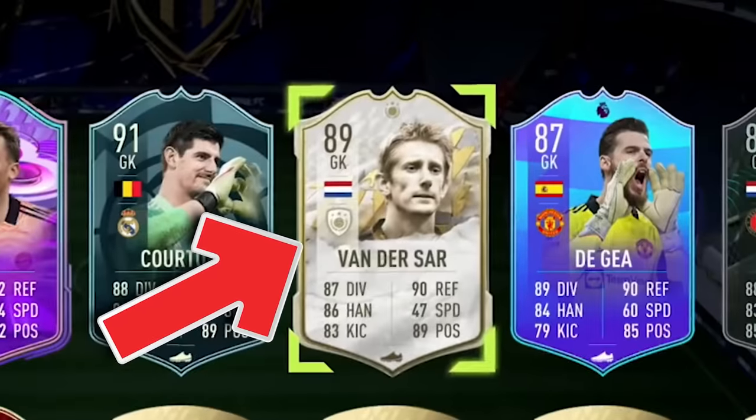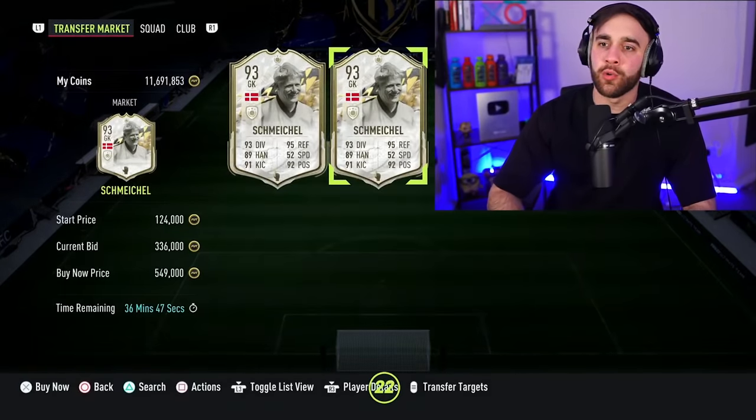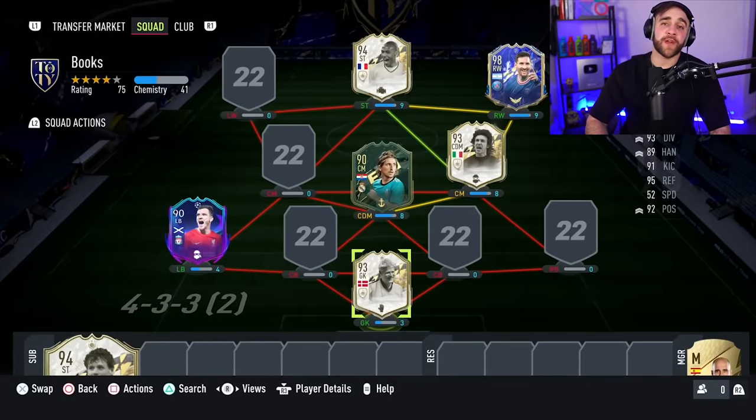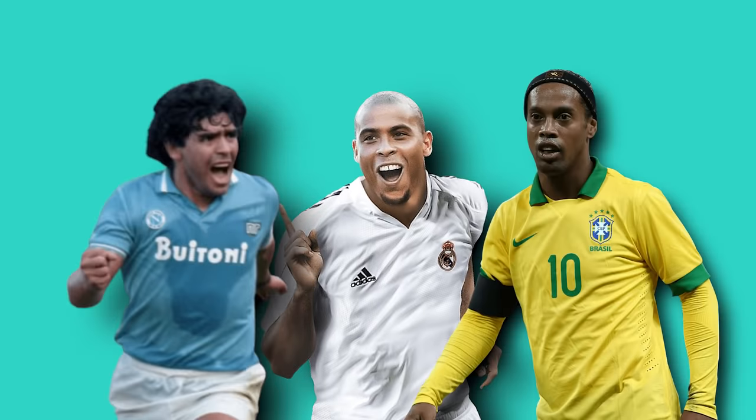This man aged like fine wine, look at him! Do I own any version of Schmeichel? I have Van Der Sar - why didn't my friend choose Van Der Sar? But we need to be careful with who we buy because we might not have enough coins by the end. If my friend did R9, Ronaldinho, Maradona, and any crazy card, I won't be able to afford them.